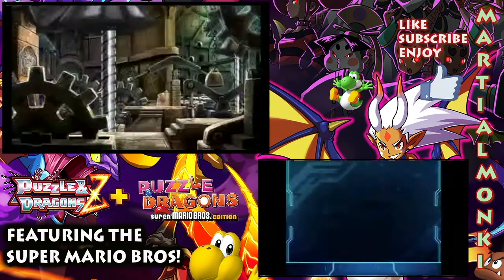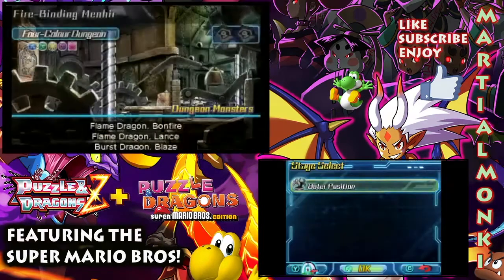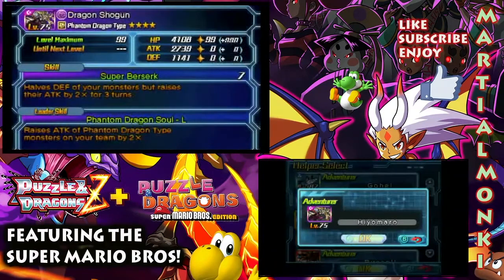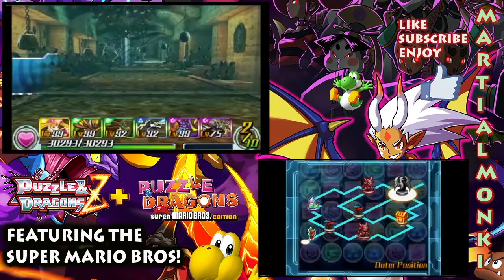I'm looking for a certain helper here - one that can allow me to use Super Berserk. As you guys know, it's pretty much my thing when it comes to Puzzle and Dragons. And we found it. Only at level 75 which is a little disappointing - there's one at level 80 but I'm not going to spend too much time trying to find him, so we'll go with this.